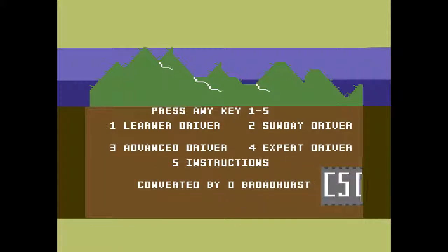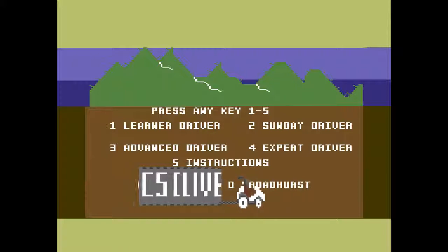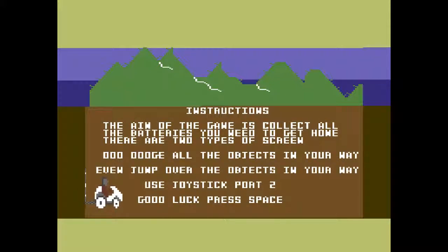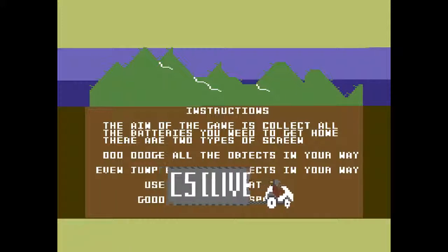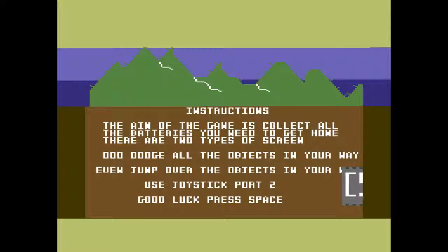I'm probably going to be talking more about the actual C5, which is going down your screen on the right, than the game, because the game is an absolute lemon. You get this screen at the beginning, you set your difficulty level and get your instructions. I haven't been able to jump at all in a playthrough and I don't know why. The controls are absolutely terrible.